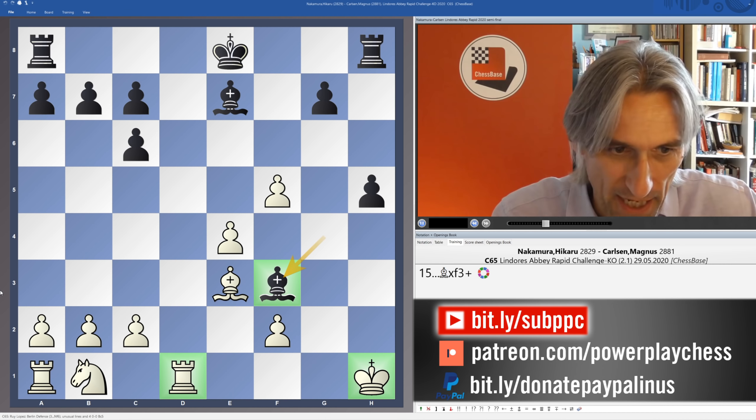So Nakamura had to just play knight c3, and already once that pawn gets to f4, shutting out that bishop, this looks really nasty — facing this avalanche of pawns. This pin can't be broken. Already white looks completely lost, so Nakamura is under massive pressure at this moment.